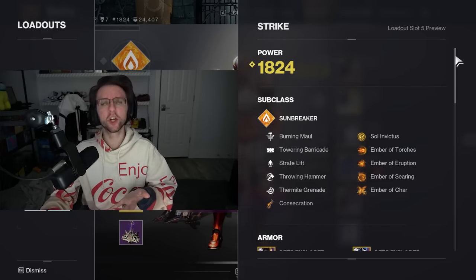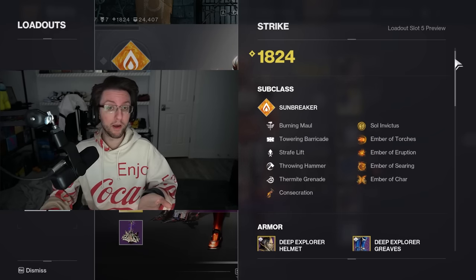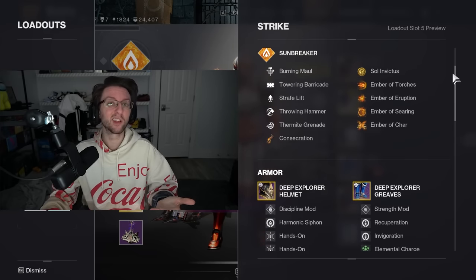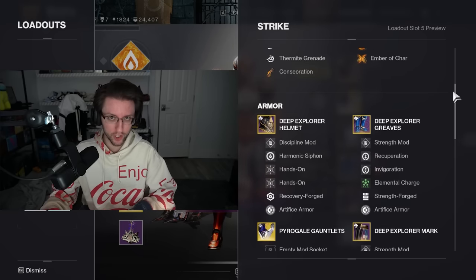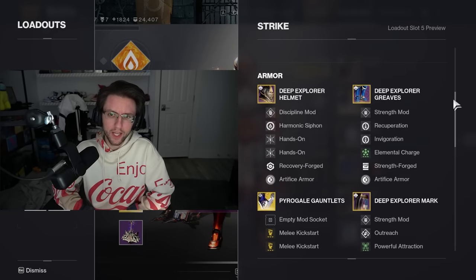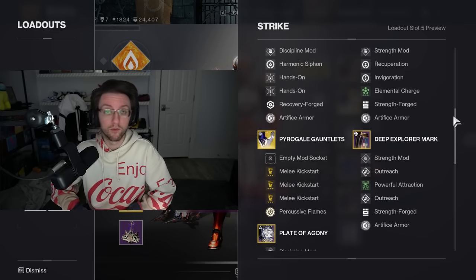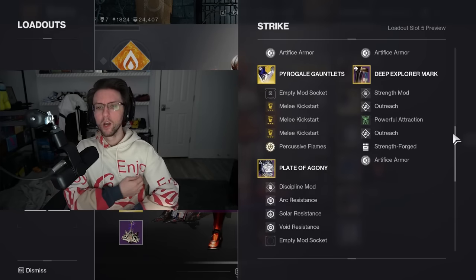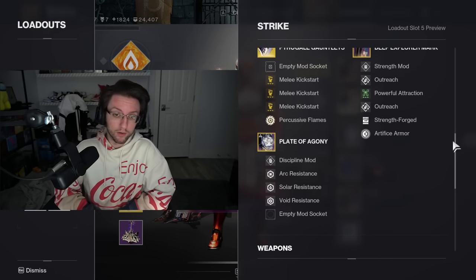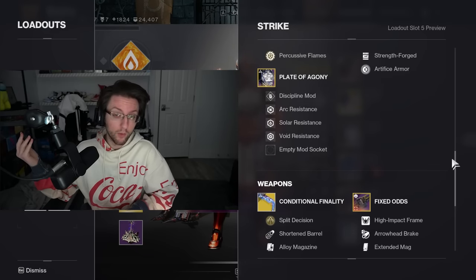My Pyrogale Titan is probably my most commonly used build at the moment. Pyrogale not only changes your hammer super into a one-off, which I think is way better than its normal version outside of its ability to stun lock big targets, but it also enhances your Consecration a little bit. Consecration is an ability that doesn't get a ton of love because Sunspots and Roaring Flames are the foundation of the bonk build, which is both a really easy build to use and those aspects mesh really well together.